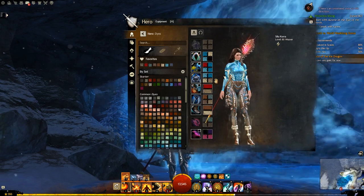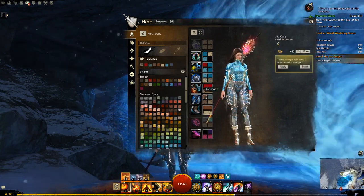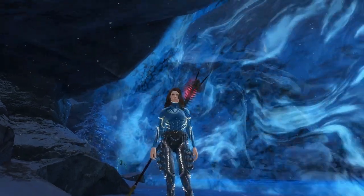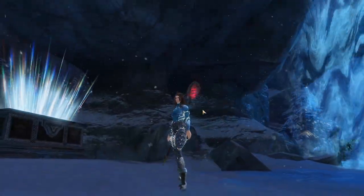The dyes we have here: we have Spring Dew, Robin, White Gold, and dye remover. We have Terracotta, Frosted Sea, Beige, and dye remover.